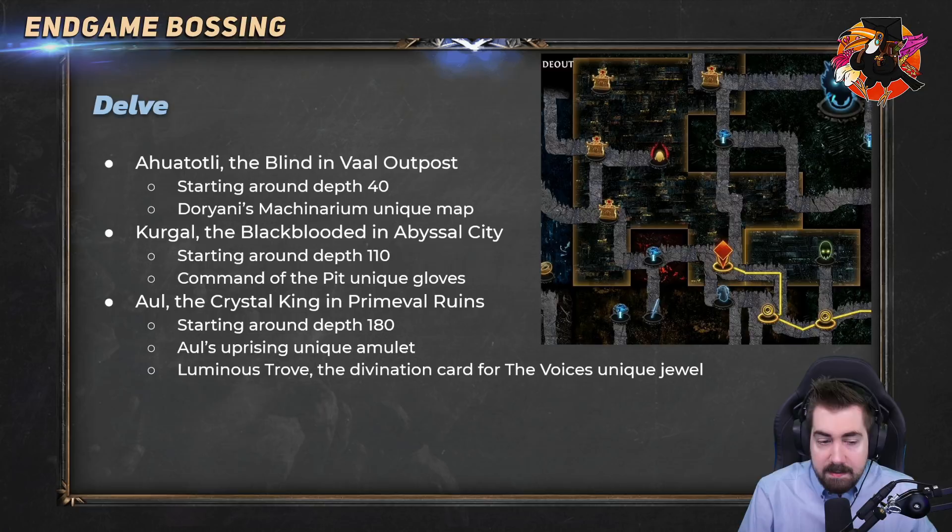The most profitable one is Aul the Crystal King, which starts around depth 180 — I recommend going to depth 300. He drops Aul's Uprising, a unique amulet that can give you a free Pride, free Hatred, or free Wrath. He also drops the divination card Luminous Trove which is for the Voices unique jewel.